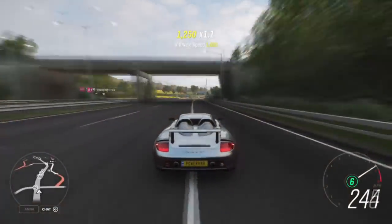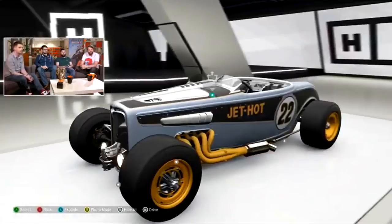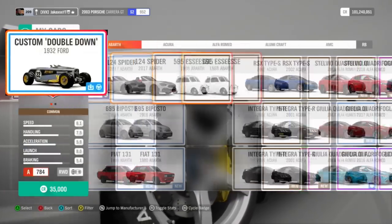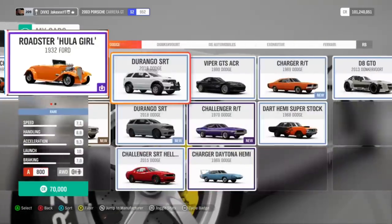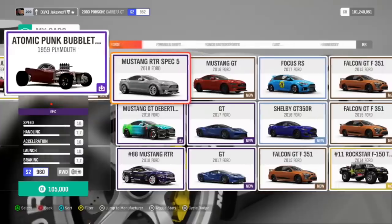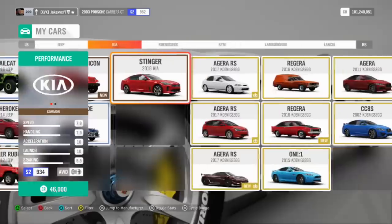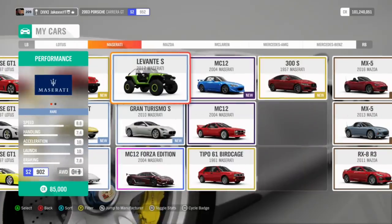Car-wise, we're also getting a brand new car pack called the Barrett Jackson car pack, which is going to contain three or four old-fashioned Fords. There's going to be stuff like the 1932 Ford Double Down, one called the Atomic Punk, a Ford Roadster Hooligirl — they look kind of weird but some are actually quite fast. This car pack will be free for any car pass owners, but if you don't have the car pass you'll have to pay for it.